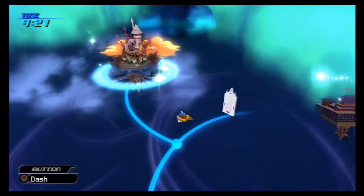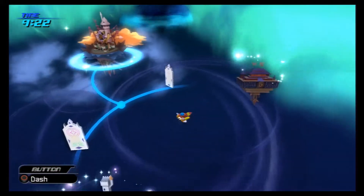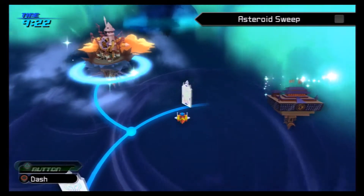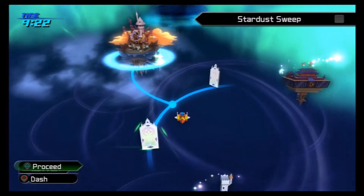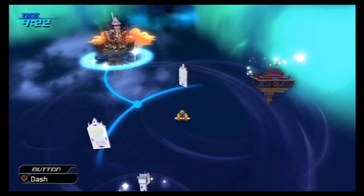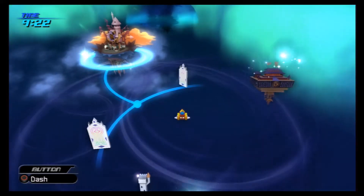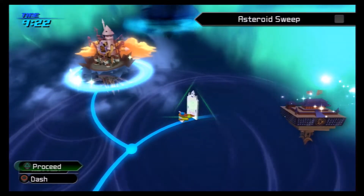So what we have is two new worlds here. One is a slightly lower battle level, which is the one we're going to go through first. I'm going to show the first Gummi Mission just so you guys can see what it is, but most likely I'm just going to skip all the Gummi Roots — you don't really need to see them. But if you do want to see them, leave a comment telling me, and I'll put them in. Otherwise I'll take out the Gummi Ship missions. But we'll do this first one just so you guys can see. So let's do Asteroid Sweep.